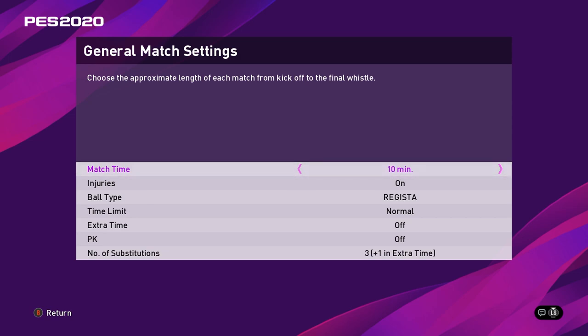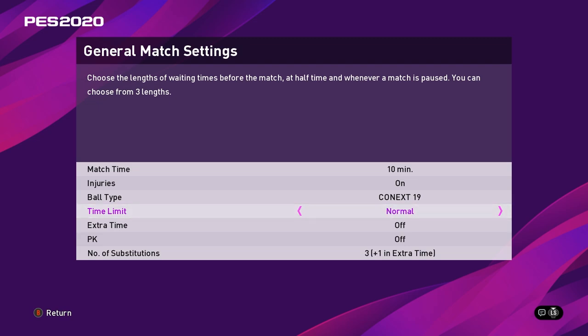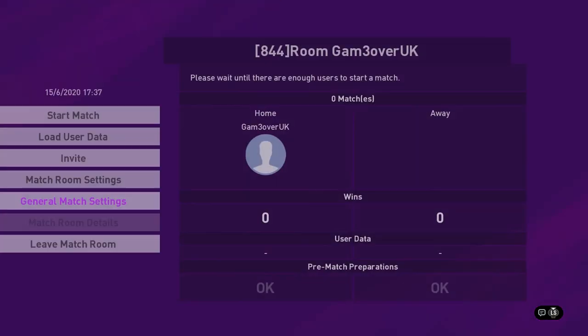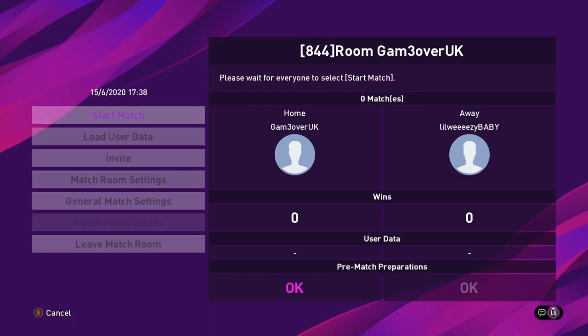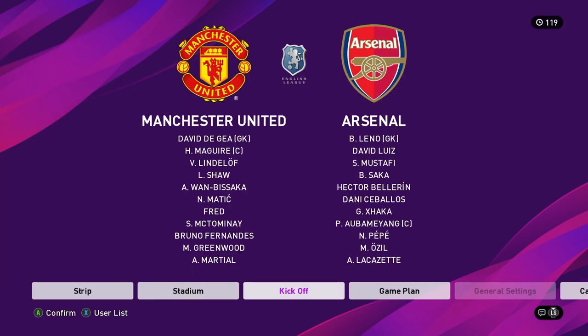Here you can change the game settings — the ball, duration of the match, extra time, etc. Then select next. You can also change this in the game room menu later. It helps to change the general game settings later as you can start inviting players and while you're waiting you can change the game settings. From here, invite your friends from your friends list or invite them from your party. Wait for your friend to get into your room and select start match. Everyone has to select start to get to the next screen where you choose your teams. Choose the teams, change your weather, stadium or game plan, and select start match.